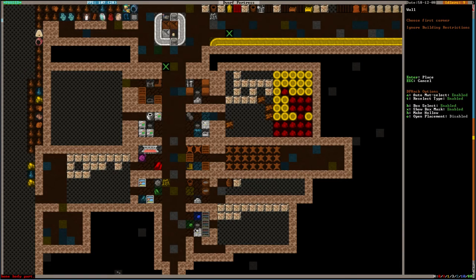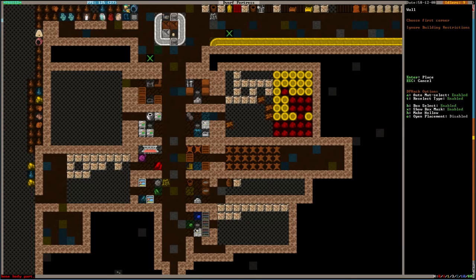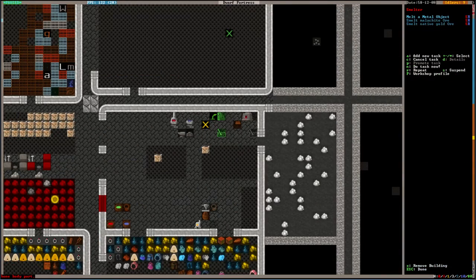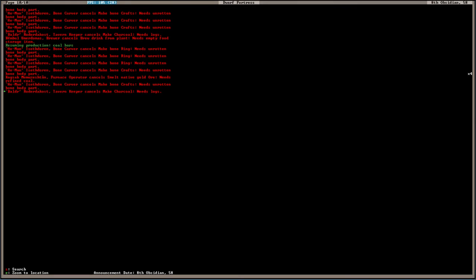Do I have enough gold? No gold. No wood. No charcoal. Needs coal. They're just cancelling both of them, actually. Needs coal, needs logs.